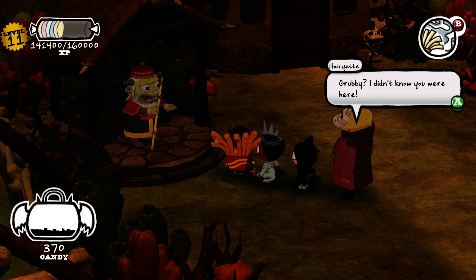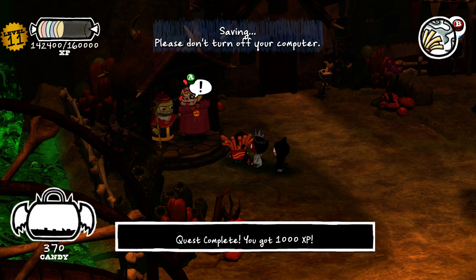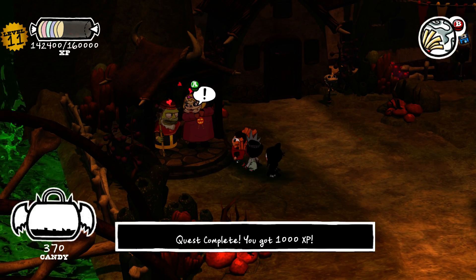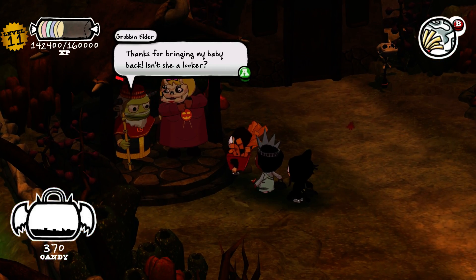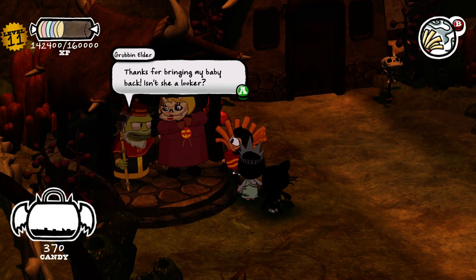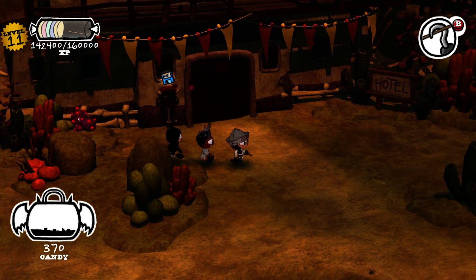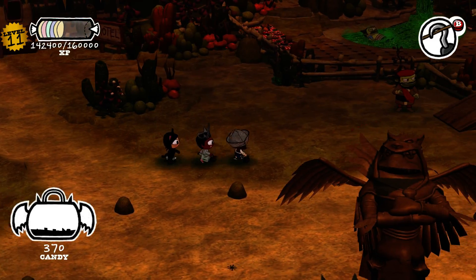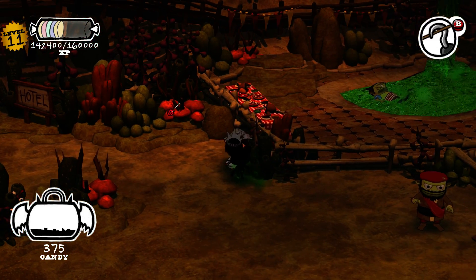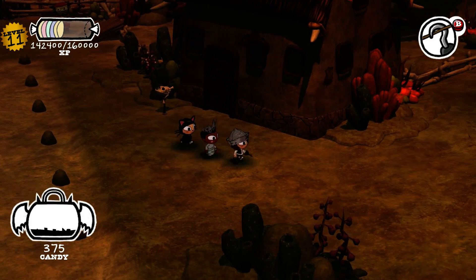Baby, I knew you'd come back to me. Grubby, I didn't know you were here. He can't thank us enough kids, but at least he can open that gate. So he had a sad story about wanting his lady to come back, and we did that without even paying attention. The gate opened all by itself — scared to be jealous of me.